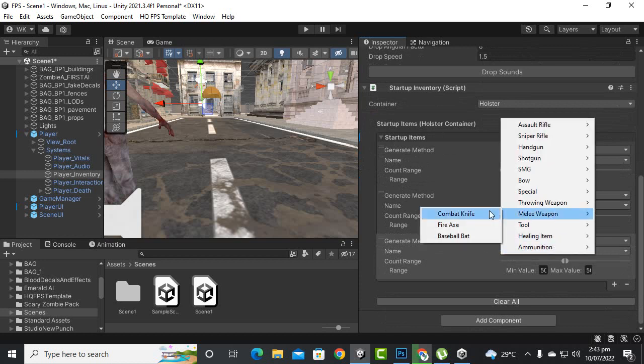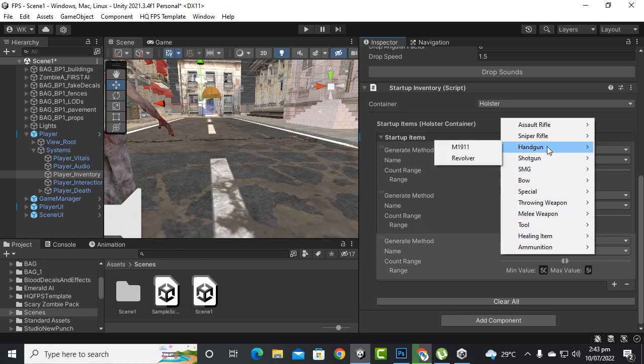We also have melee weapons like combat knife, baseball items, and tools. Healing items are also available. You can pick these items initially for testing purposes or add a gun.